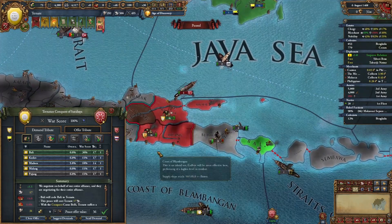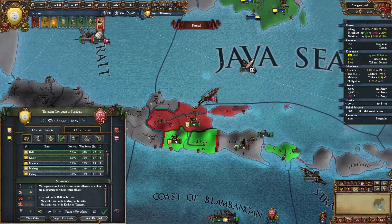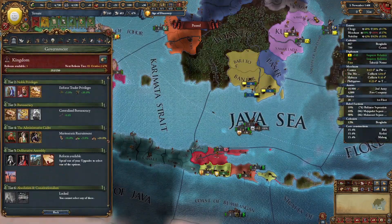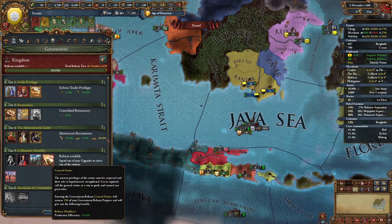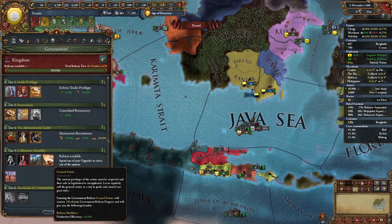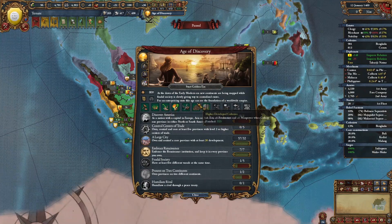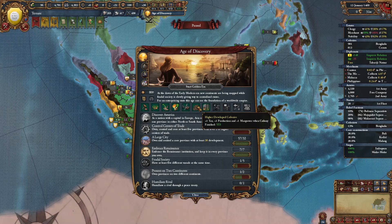In this peace deal I'm going to take Bali as well as two provinces from Majapahit and all their money. For your fifth government reform, I recommend taking the general estates reform which gives you plus 10% production efficiency — a very nice modifier for a trade-focused game. Around this time you should also be getting your first age ability, and I recommend taking the high developed colonies ability which gives you plus 1 tax, production, and manpower in all your finished colonies.